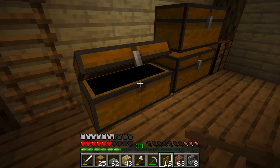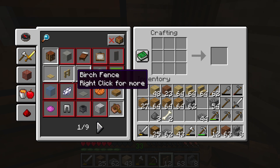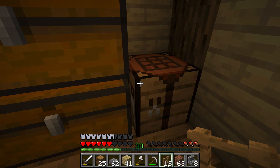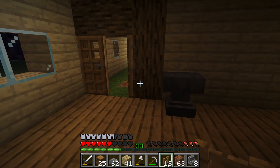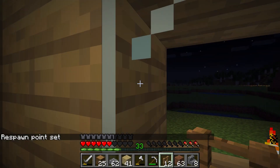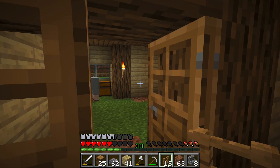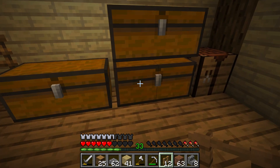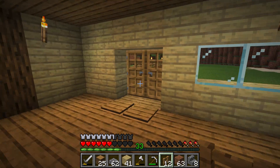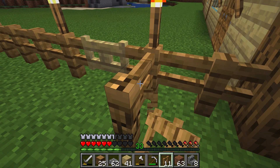Let's get a couple sticks. We want a fence. We'll go to sleep. I do need to — I swear, every morning that villager gets attacked. Anyway, we do need some torches, so we'll get those. We don't want to put a fence here.